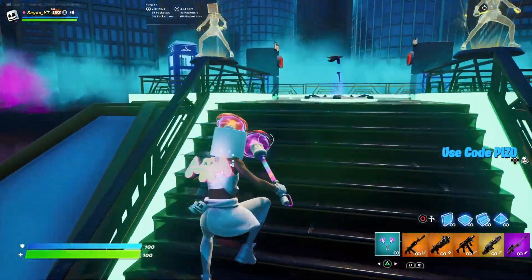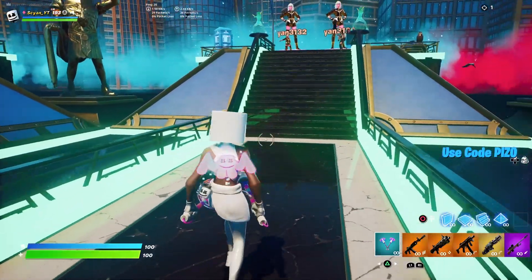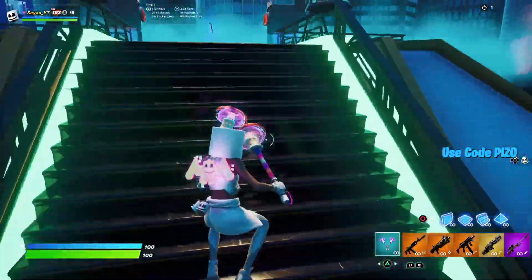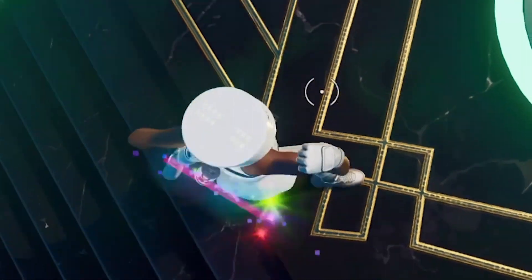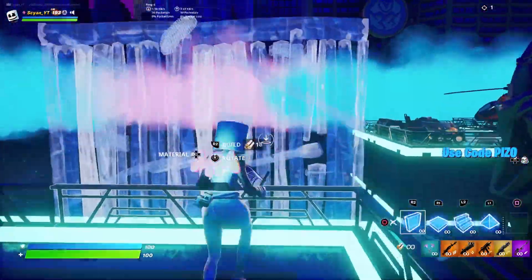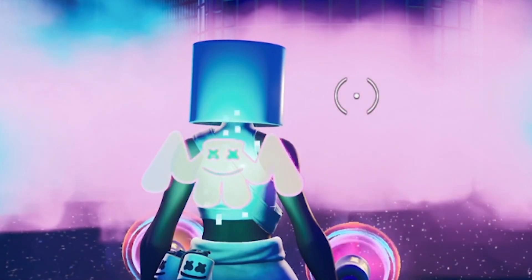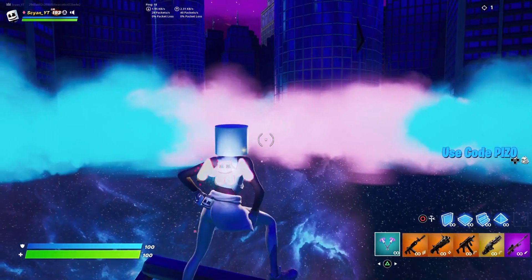Now we've got the other skin from everything we got today — this is like a female marshmallow. How does that work? I guess multiverse logic. This skin might be my favorite — look at that back bling, it looks so good. The reactivity on this one is exactly like marshmallow. At night the back bling is super bright and it's actually projecting its colors onto the skin — I'm in love with that back bling. Even if you don't care about the skin, that back bling is worth it.